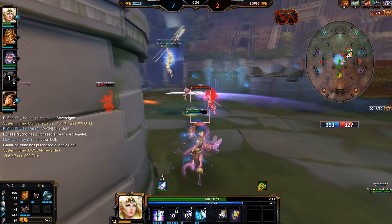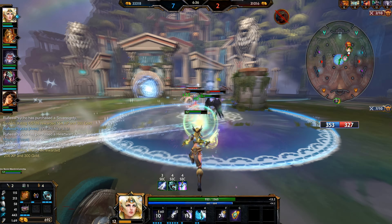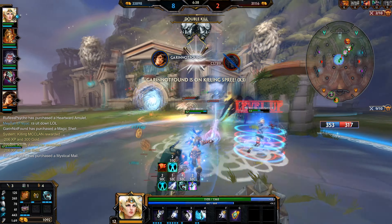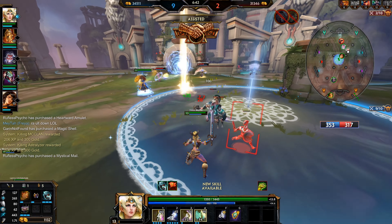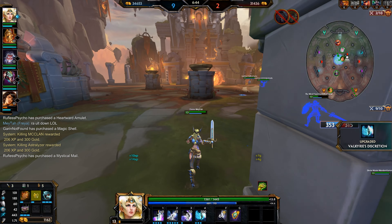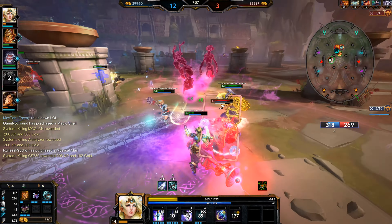Alright, so you're going to start the build with Mannequin Skeptor. This starter item is going to make her autos hit extra damage and burn enemies, and you want to build Lost Artifact with it at the start of the game. Once you have your Mannequin and Lost Artifact, you can leave base, and when you come back for the first time, you want to build Ring of Hectate.